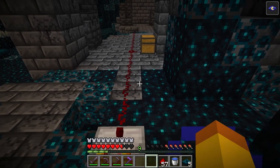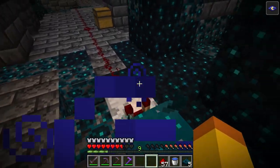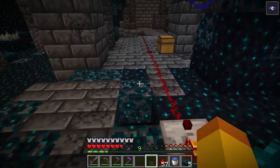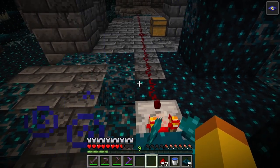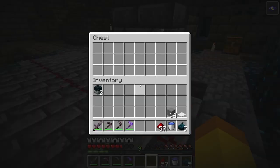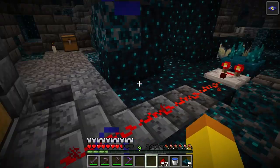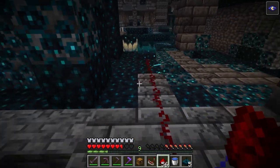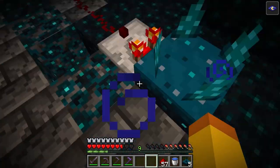However, if you have a redstone comparator facing out from the sensor, it will output a signal based on the vibration type, not the distance. The output will be the same no matter how close you are. With the comparator, walking gives a redstone signal of 1 even if you are walking on the sensor, and opening a chest gives a signal of 15 even at the edge of the sensor's range. Without a comparator, the signal depends on vibration type and distance; with a comparator, it outputs only the vibration amount.